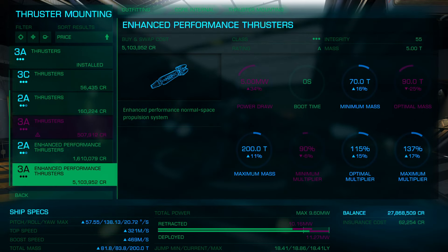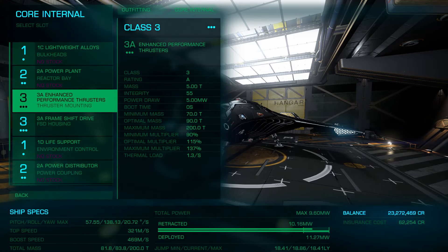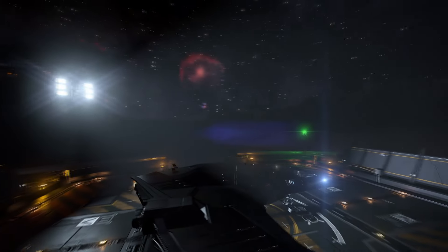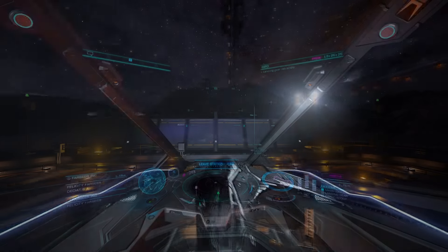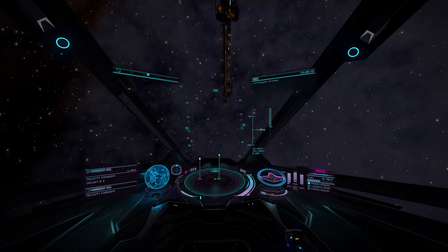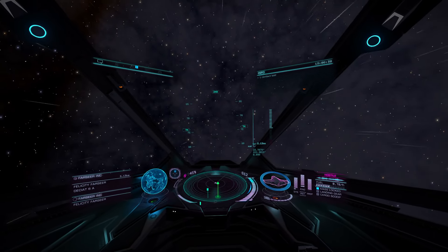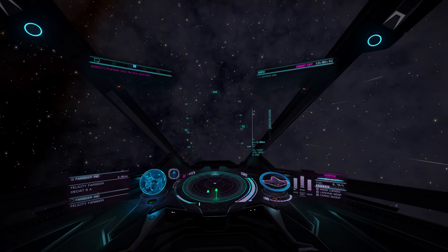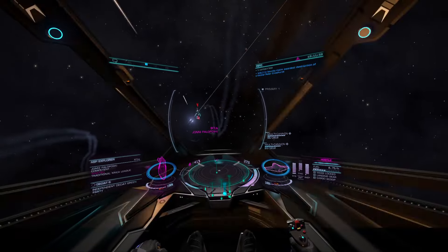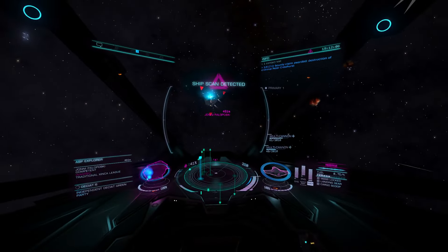Let's try something else — the Eagle. I can fit the 3A thrusters to this, so it should make quite a performance gain if I can keep the fit-out weight down. The standard Eagle has a boost speed of 349 meters per second. What is it now? About 515 meters per second. Sterling. I've gone full multi-cannons because I rather like them. This thing has three small hardpoints so that might make it just viable where the Sidewinder was not, really.